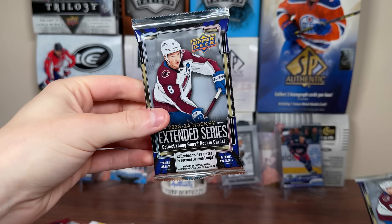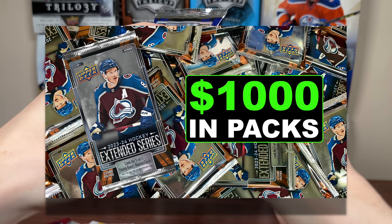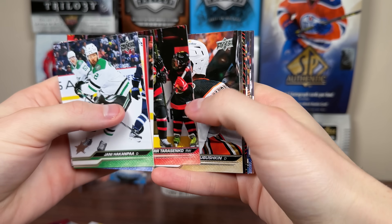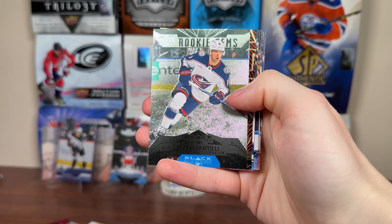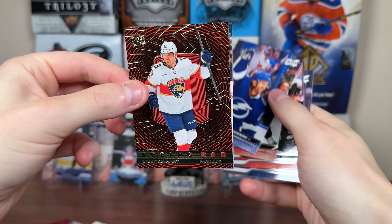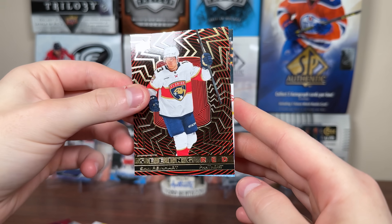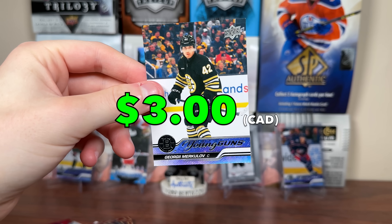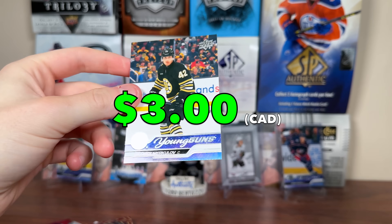Blaster two. I didn't pull a single Outburst Silver Young Guns from a thousand bucks worth of packs at a release break, so cool to see one there. Second blaster of Extended Series. Seeing Red Gold in the first pack again — there's a Fantilli Triple Diamond. We have a young gun there as well. Seeing Red Gold is Sam Reinhardt; we'll see where he goes with free agency. Behind the Seeing Red Gold retail exclusive is a young guns — Georgi Merkulov, one I've already pulled. Did get another young gun.